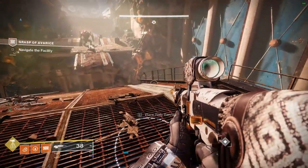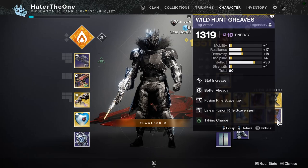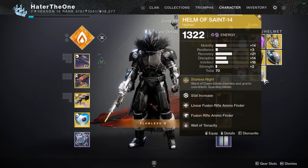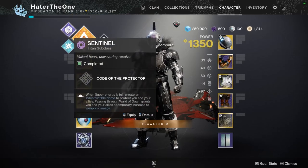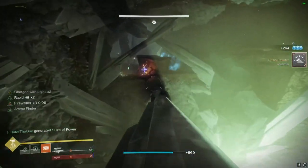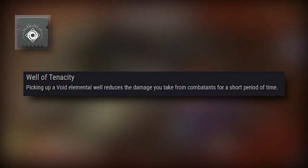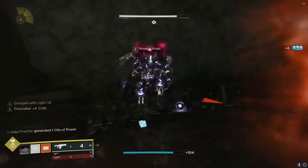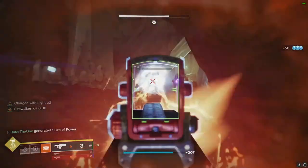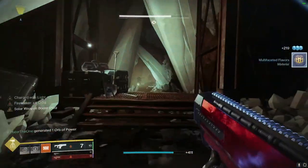After we've reached the Ogre part of the dungeon, we're going to be swapping over to Top Tree Void Titan and using Bubble. This also means we're going to have to swap out Well of Life. To make things uniform, the best mod to put there now that we are Void is going to be Well of Tenacity, giving us 5 seconds of damage resistance the moment we pick up a Void Elemental Well. This paired with Elemental Armaments helps us double down even more on survivability.